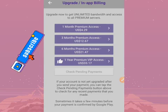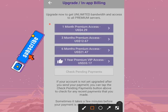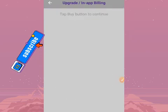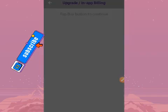It depends on what you are looking for. You may choose the one year premium account, meaning you'll go the whole year without upgrading again. Or, if this is your first time, you may upgrade on the monthly plan. When you tap on monthly it will pop up and take you to the payment method.